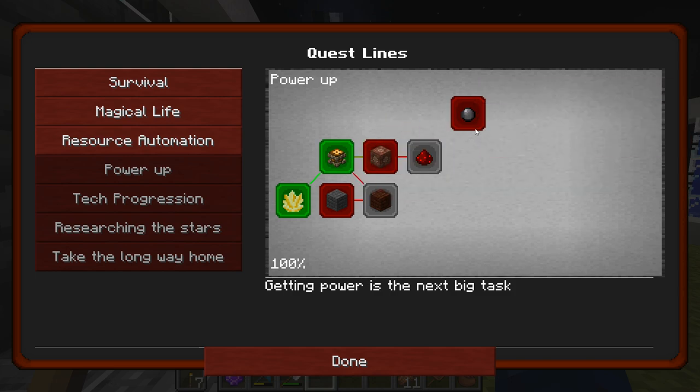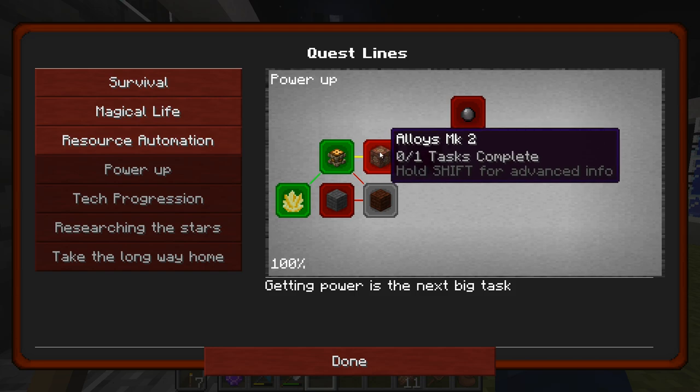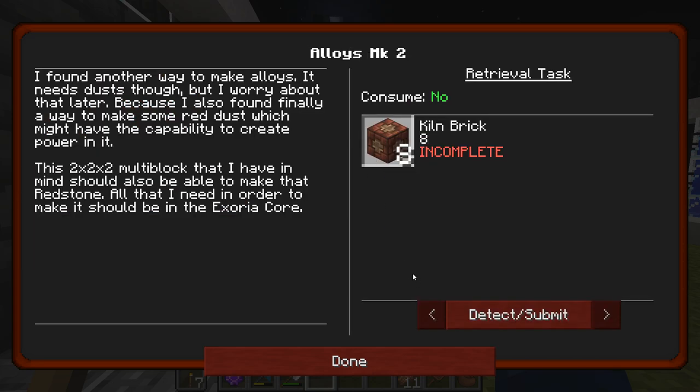I know we need to make some rubber — we'll worry about that in a little bit. But alloying MK2: it says I found another way to make alloys, it needs dust though. And it says because I also found, finally, a way to make some red dust, which might have had the capability to create power.